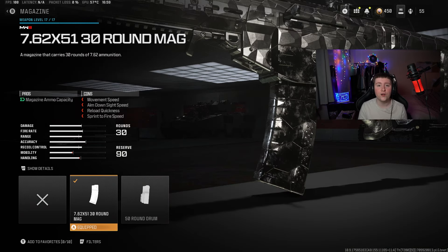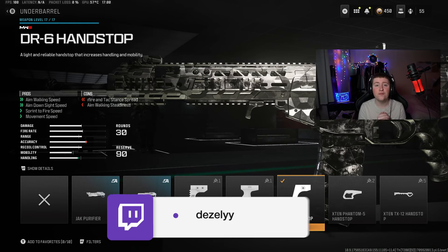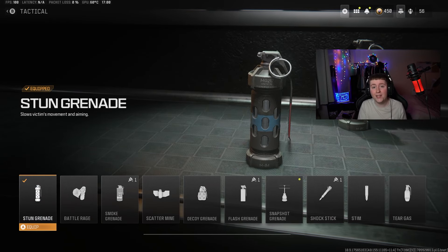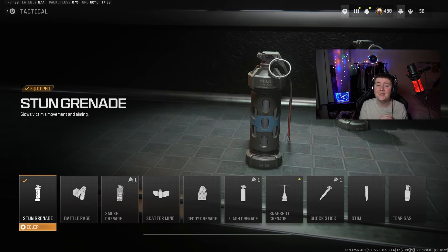For the rest of the class we have the Dozer 90 Long Barrel. I've also got the Slate Reflector on — you can choose which optic you prefer but I always go with Slate Reflector. For the magazine we have the 7.62x51 30-round mag, and for the underbarrel we have the DR6 Hand Stop.